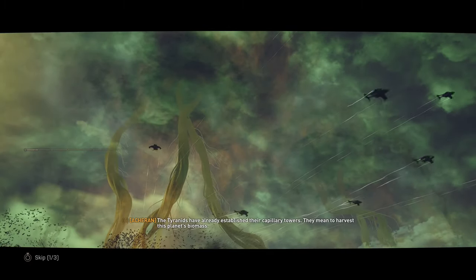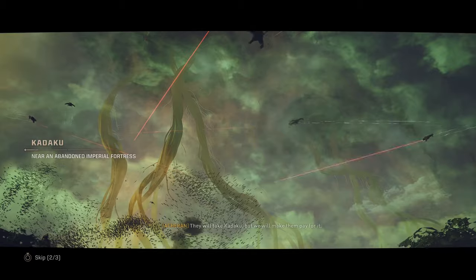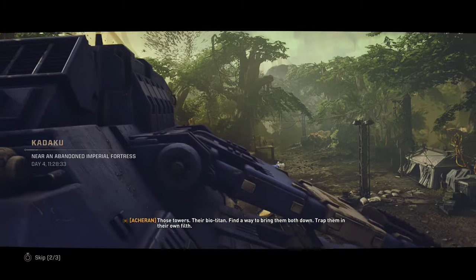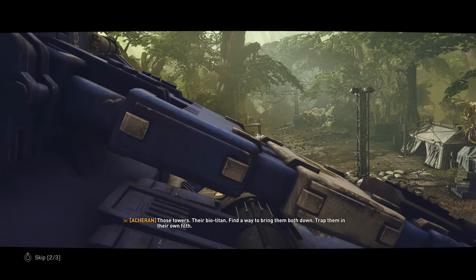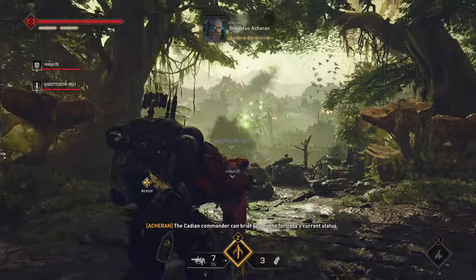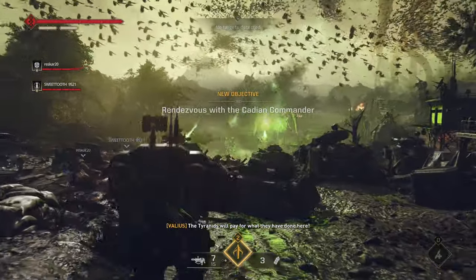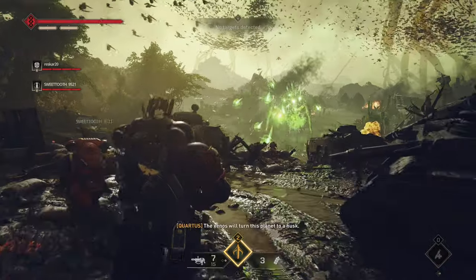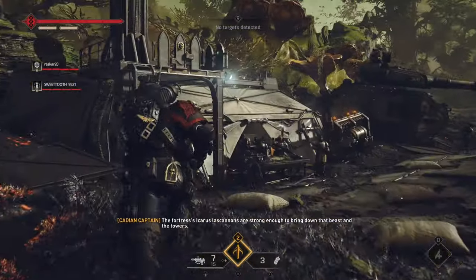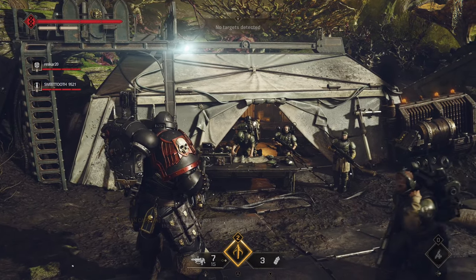We're off to the dying planet of Kodaku for this one. The planet is being turned into biomass, consumed by Tyranid capillary towers. Our objective is to assist the remaining Cadian forces by reaching an abandoned fortress, where we use the Icarus' last cannons to down both a biotitan and those capillary towers. The intro to this level is pretty awesome — you see a huge battle between the remaining Cadian forces and the Tyranids, and off in the distance a giant biotitan spitting acid everywhere. Due to the battle, we can't go straight to the fortress and will have to go around and come up from underneath.